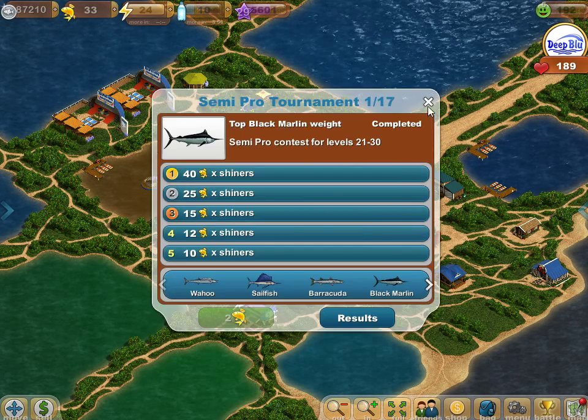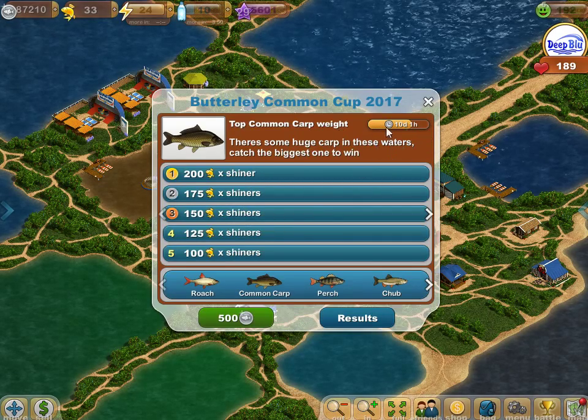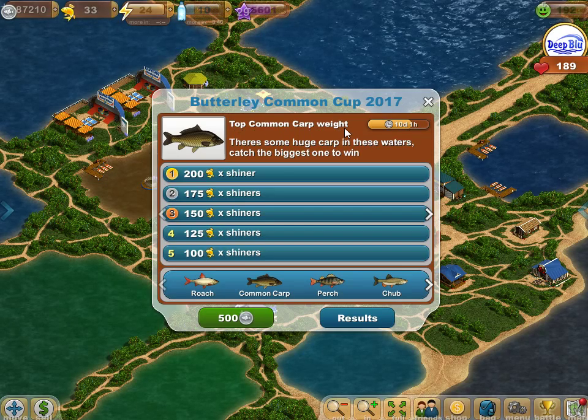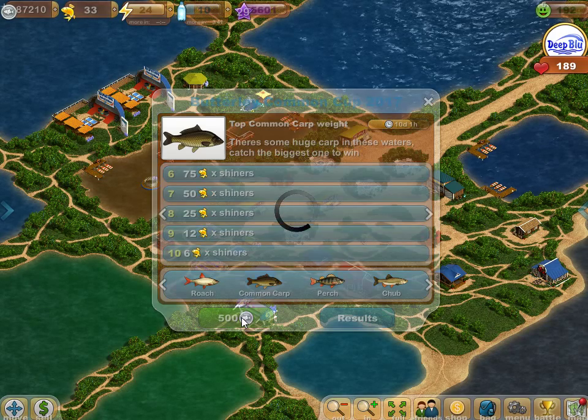Title cards pretty much all look the same. They're going to give you all the information that you need. This one is still going to be available for 10 days, they're going to be looking for the biggest common carp, and it pays out to 10th place. So we're going to go ahead and enter that.